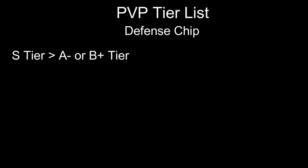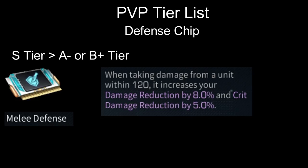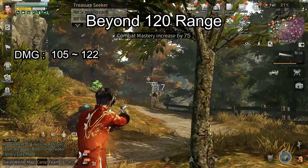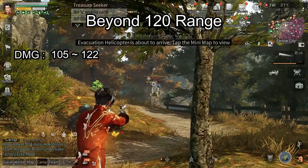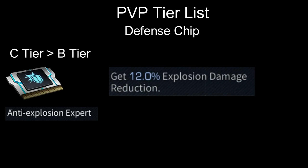Next, Melee Defense drops from S tier to roughly A minus or B plus for PvP. Because in PvP, you will take full damage from enemies further than 120 range — definitely not B tier, but also not quite A tier. From C tier to B tier, we have Anti-Explosion Expert. This chip is good for defending against Bioti Hoi, but that's it — it does not provide any reduction against other guns.